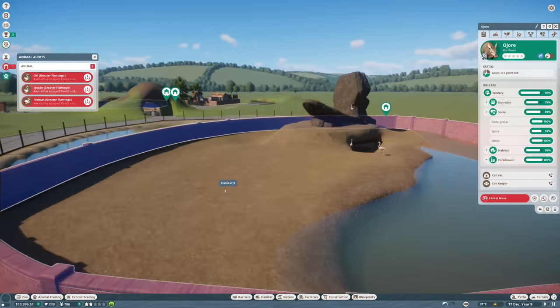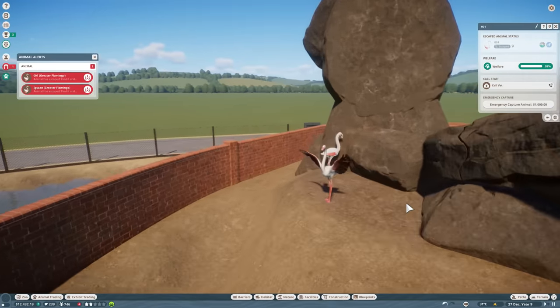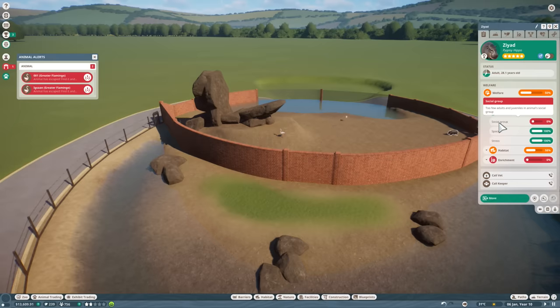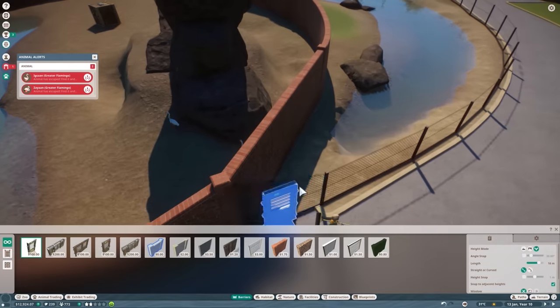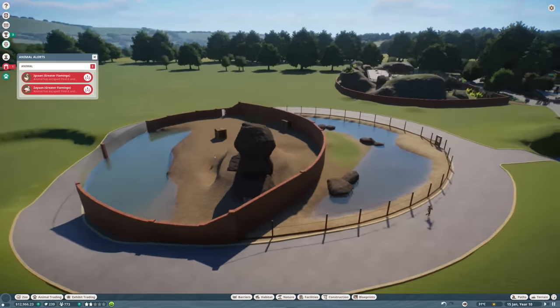The flamingos have — God, he just shot him! Did they climb out? They're already on top of Pride's Rock. I deliberately put that in there. Maybe I need to make the walls higher. Thank you — social group, too few adults and juveniles in animal social groups. That's why we're having a problem — they're not escaping, she's just being an idiot and putting them beyond the fences. I didn't realize. Delete that. Crisis averted — I think we've done it.